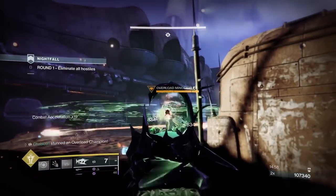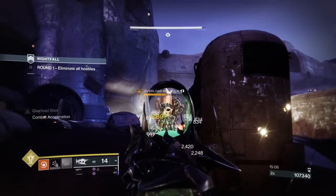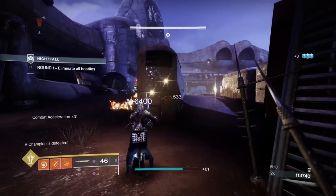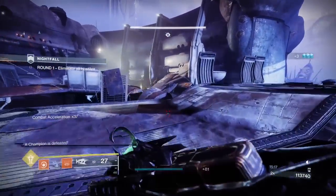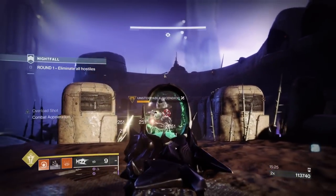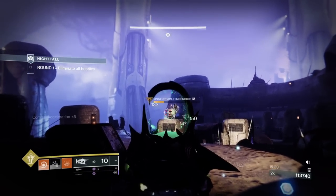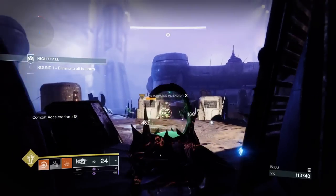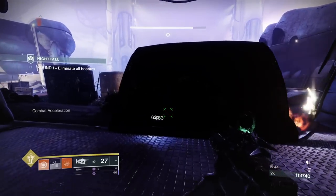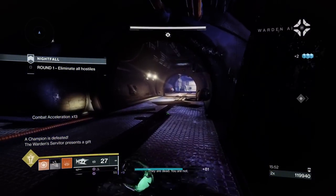Use abilities to melt the Barrier champions. Then take out the Overload - try to take it out without the Unstoppable seeing you. If the Overload pushes up on you, spam with sword if needed. Leave the Vex Barrier up - if you take it down you're then faced with a Barrier Cabal and an Unstoppable simultaneously, which is a nightmare. Leave the Unstoppable to last because there's no rush. It's critical that you clear two champions and a couple of ads in 40 to 50 seconds - you need to clear the Unstoppable and have a Well of Radiance ready.